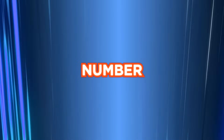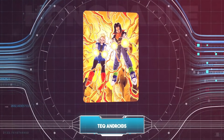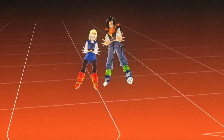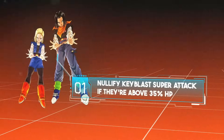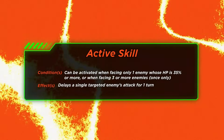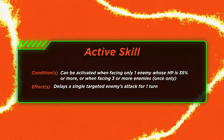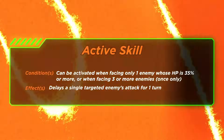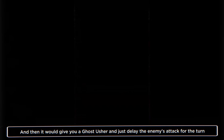Before we go on to number one, I have some honorable mentions. First up, we have Android 17 and 18, who are pretty solid and were designed very well. Parts of their kit that aged very well are the ability to nullify ki blast super attacks if they're above 35% HP, and of course their active skill, which can be activated when there's only one enemy if their HP is 35% or more, or just when facing three or more enemies, giving you a ghost usher and delaying the enemy's attack for the turn.